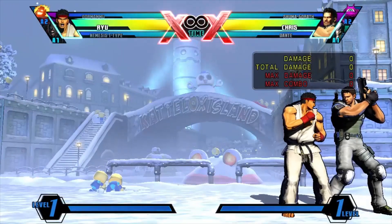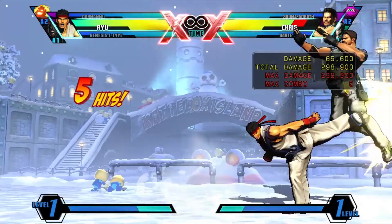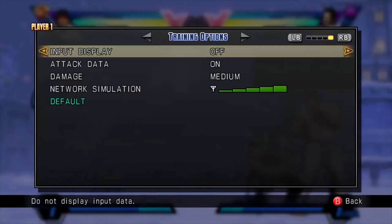So, just like we did last time: Light, medium, heavy, forward, heavy, heavy, donkey kick. Let's put on that input so you can see that.